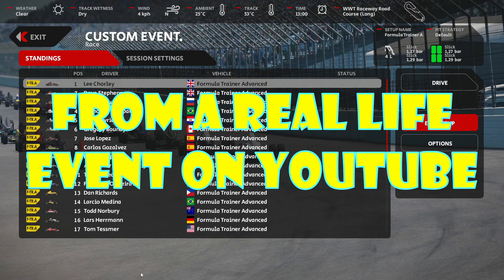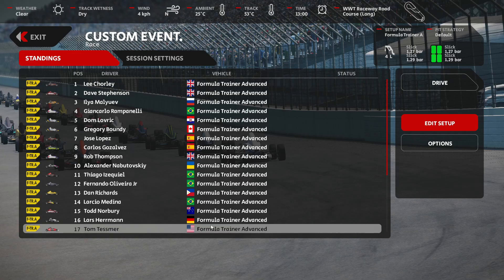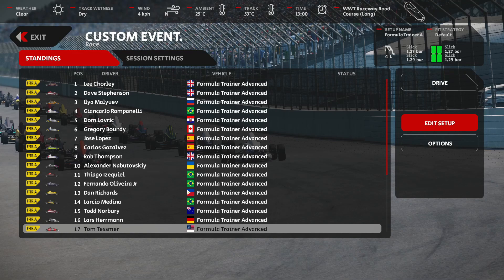I've seen a Formula 1600 race lately where they raced at Bathurst with a very interesting open wheeler. Anyone who knows me knows I'm an open wheeler fan, and it's quite interesting to see that in Automobilista 2 we have something similar to the Formula Ford 1600 — the Formula Trainer Advanced. Today I'll try it out in a race against 26 contenders, starting from last on the grid at the WWT Raceway road course. If this goes well, maybe I'll do a championship with this series. The car is humble to drive, fast, and requires a lot of driving skill and smoothness, so there's a lot to discover. But let's just do the race today.